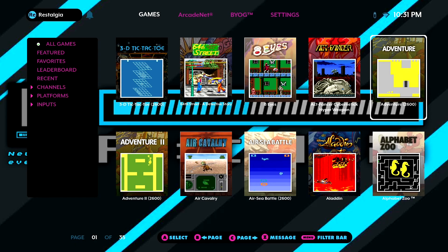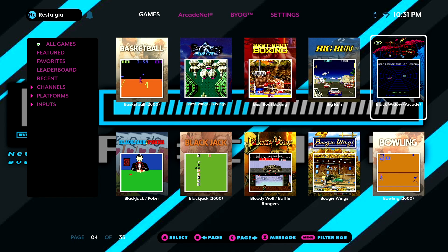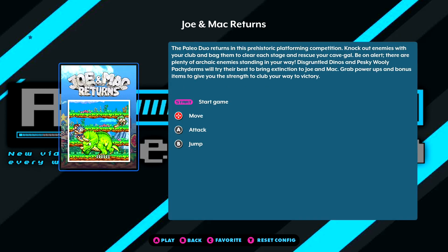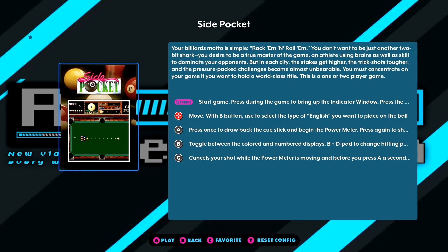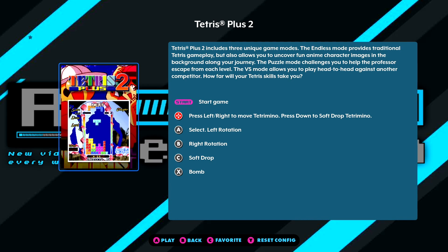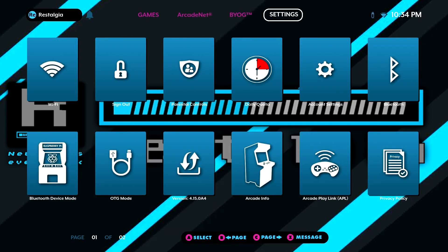Going off of that as well, we've now got five more built-in arcade games that have been added to the global leaderboard feature. Those games include Black Widow, Joe and Mac Returns, Side Pocket, Super Real Darwin, and Tetris Plus 2. These are actually some really fun games. I know a lot of people are going to really enjoy it, and I'm really impressed with some of the high scores that we've seen so far. It's an awesome feature.